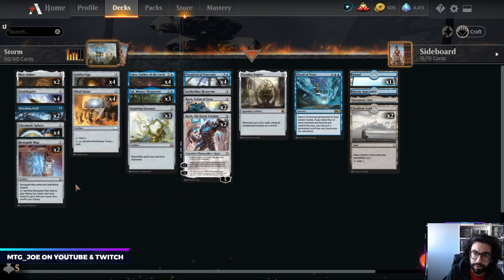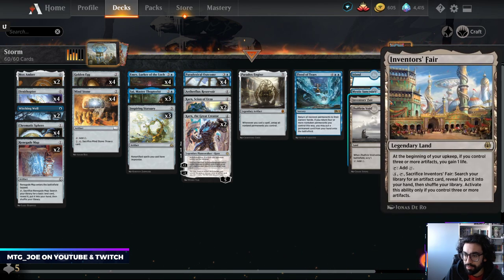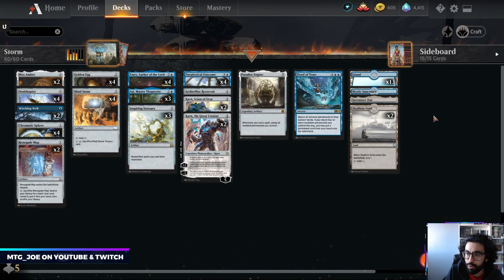Renegade Map helps us find lands early on, which is nice. And that's pretty much the core of it. We have an Inventor's Fair to search for combo pieces and gain some life.